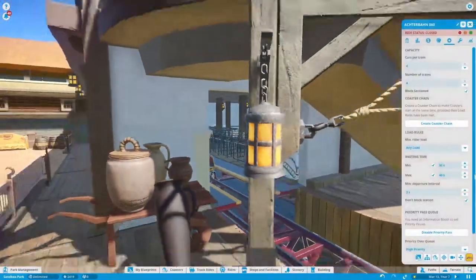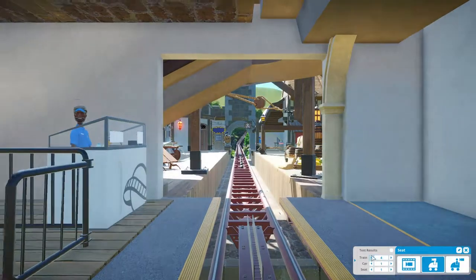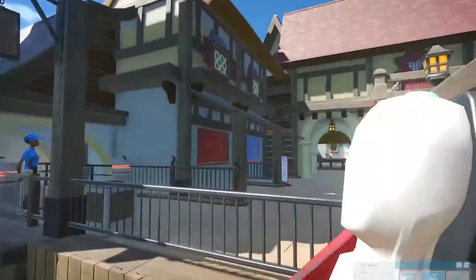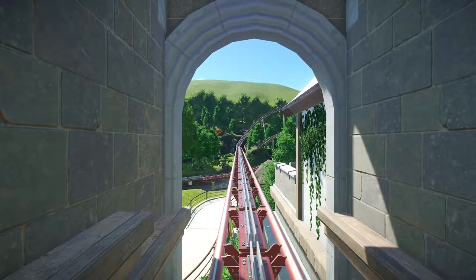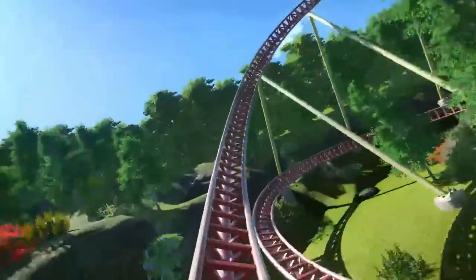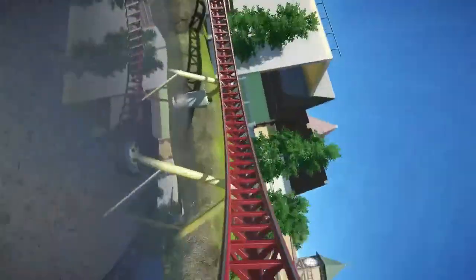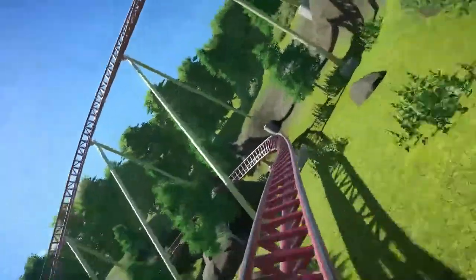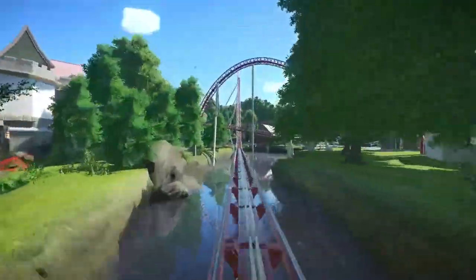I'm saying it right now - best Planet Coaster park. This is definitely up there on the level of Silver Rat and amazing builders like that. So let's see - you kind of stop in like a pirate's castle. Oh there's like a pirate sign, I guess more fantasy than really pirate. Oh, the launch! Oh, that's a crazy bank. Another thing about this guy's coasters is they're all extremely smooth - none of them are super jerky.